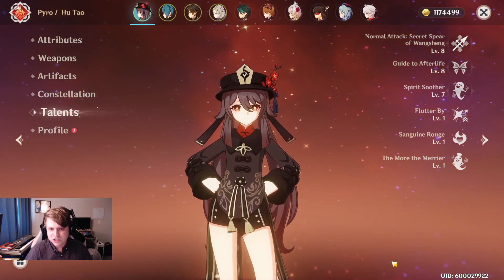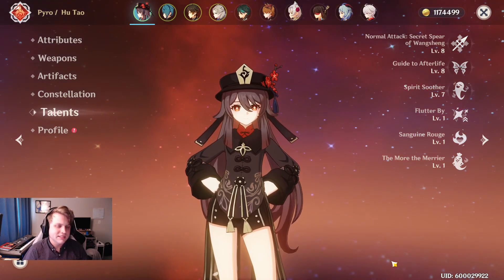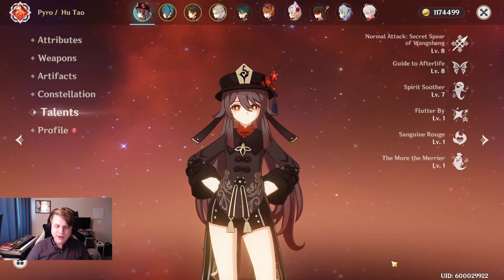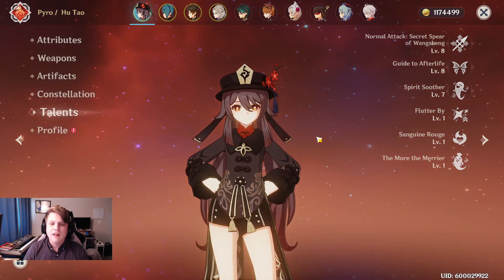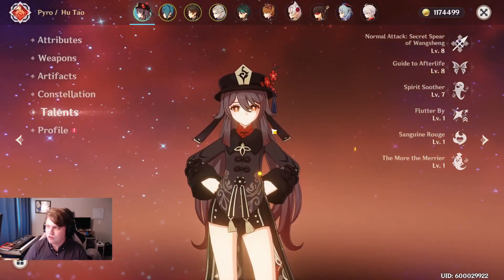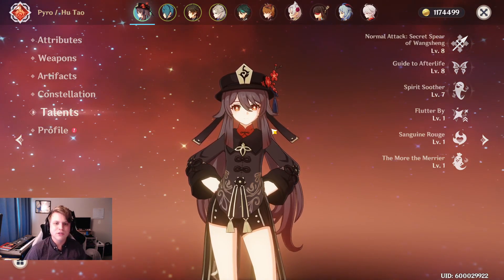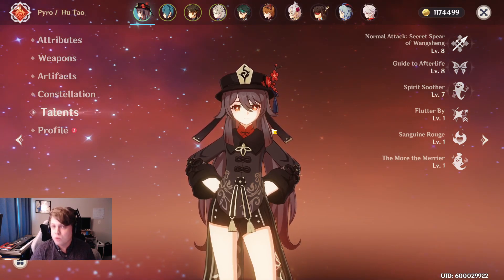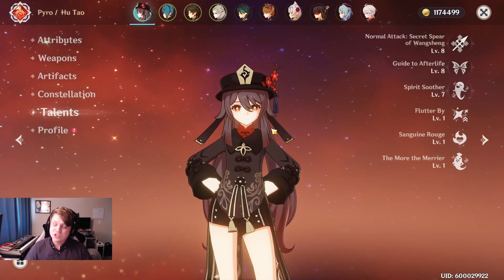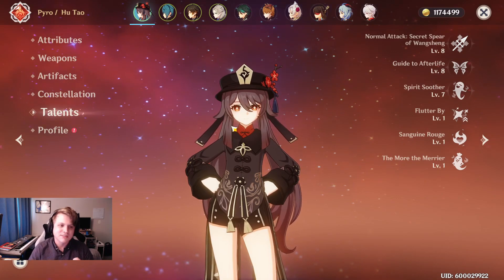As for Hu Tao's strengths, she is very good at vaporizing and causing melt reactions, dealing really big damage on those, and there are plenty of characters that support that playstyle. She also has an interesting dash that turns her into butterflies, and it feels like it has a longer iframe duration than most dashes. A prime example is the hydro maidens for the Fatui — when they put that little entrapment around your character she can actually just sprint through that, which is pretty cool.